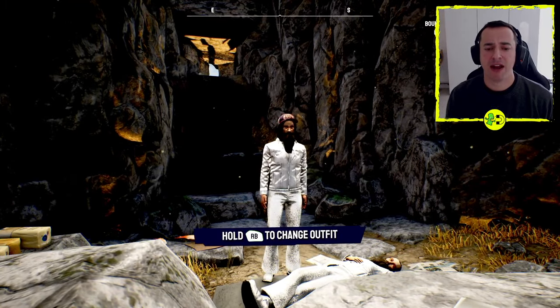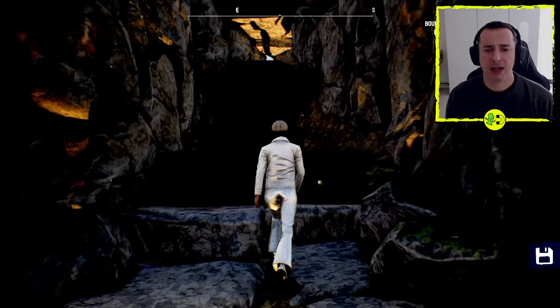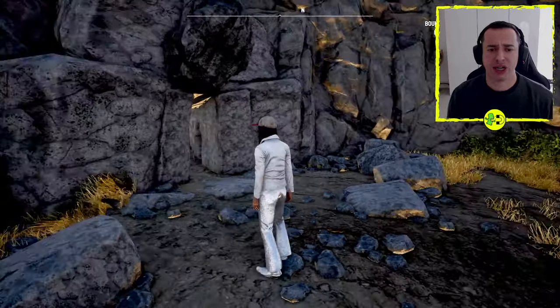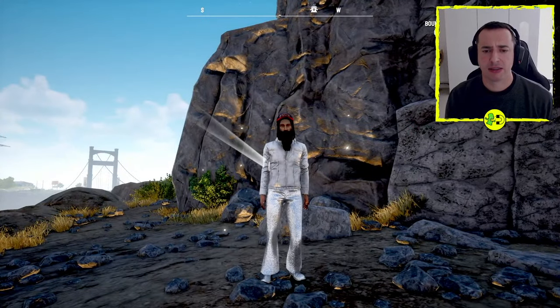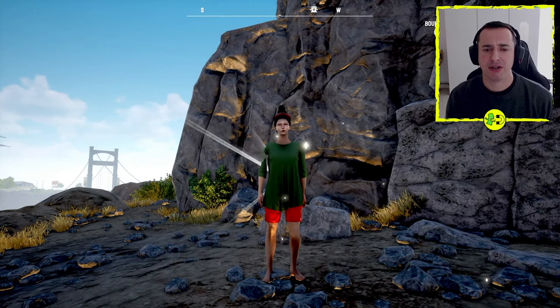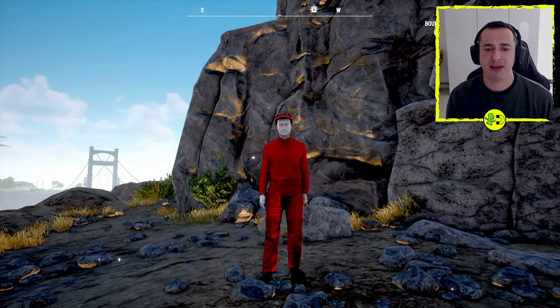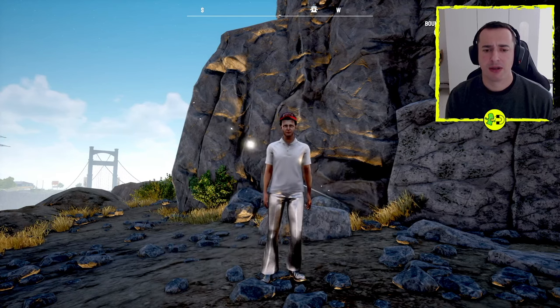You can change your outfit from this rather fearsome set of sparkly flares by hitting the RB button. Let's go back out in the sunshine. So if you hold RB — that'd be R1 on the PlayStation — you will just flick between loads of different outfits. I think it's completely random, we'll just keep going until we see something pretty cool. That's an interesting look.